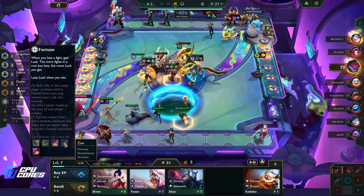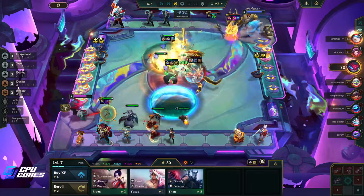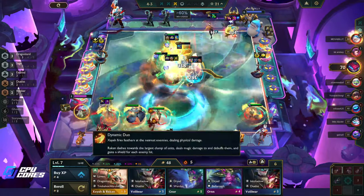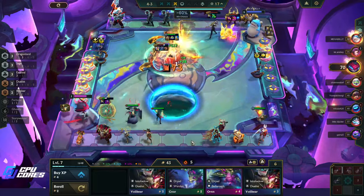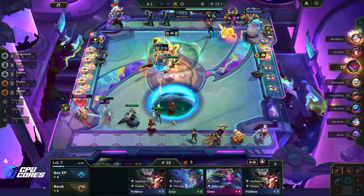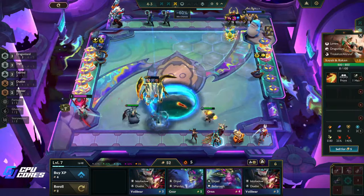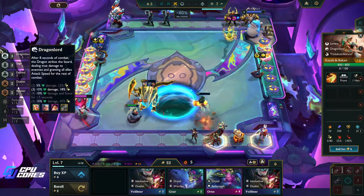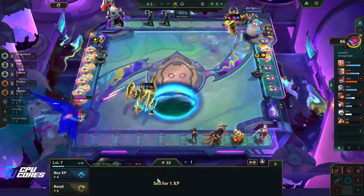Do I take a Kabuko? I don't think I want it — we have two Fortune just sitting there though. Zoe might be better but we do need a front line, and Kabuko is kind of a front line. Oh my god, okay — that changes things significantly. Now do we want exalted or five Dragon Lord or four Dragon Lord? I think we want four Dragon Lord over exalted right now.